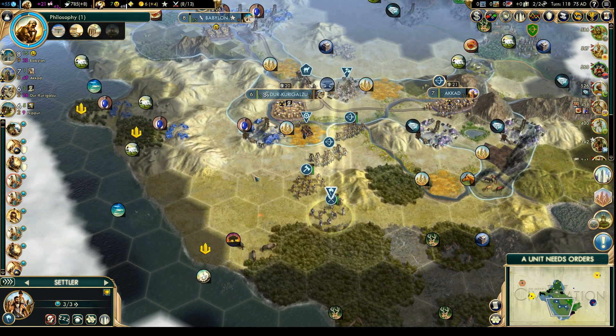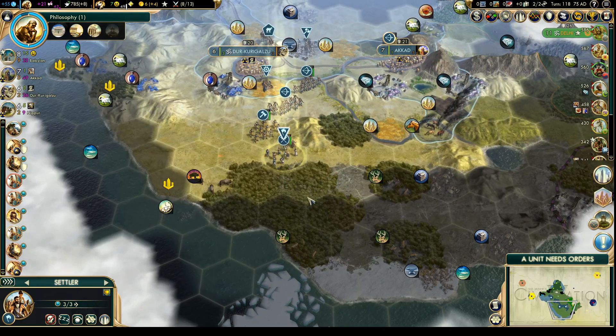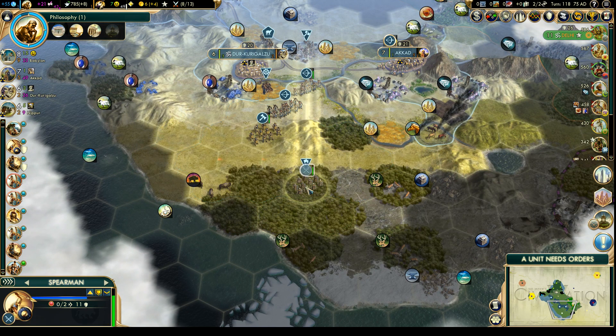I think we'll get most of these field tiles if we sit on top of the deer. That will give us the iron, the pearls, and these other deer over here. We won't get the stone, but I think we'll get most of the valuable stuff in the area. Let's keep our escort with us — we have learned our lesson.